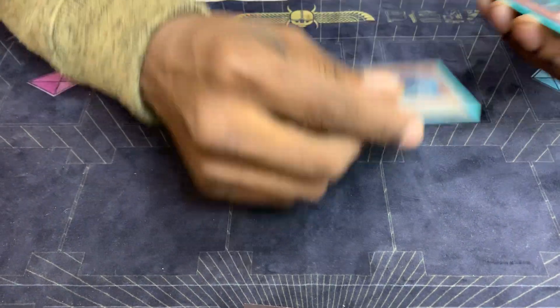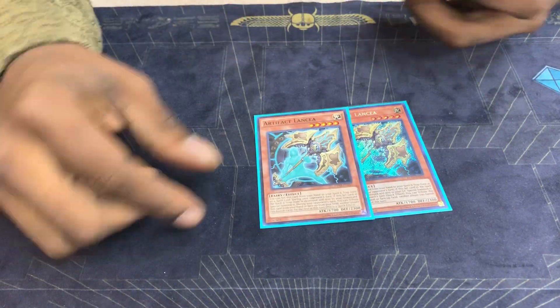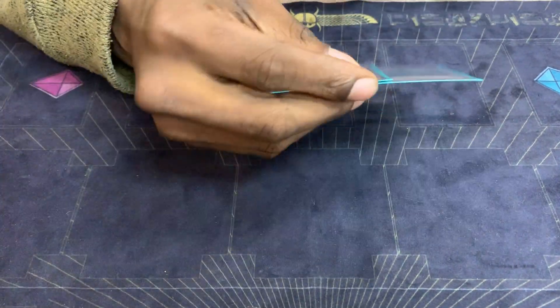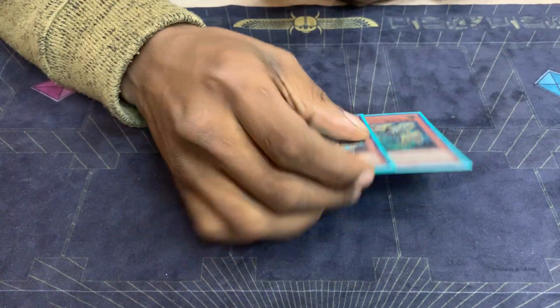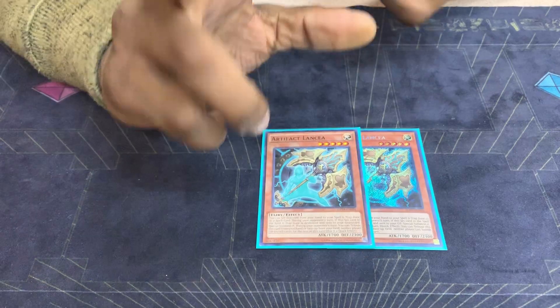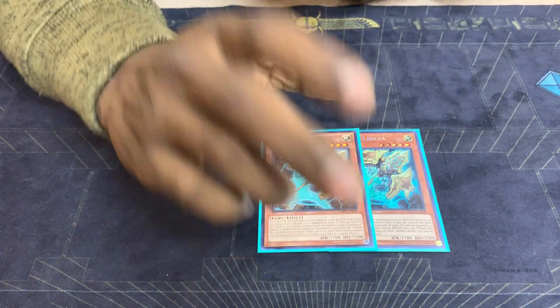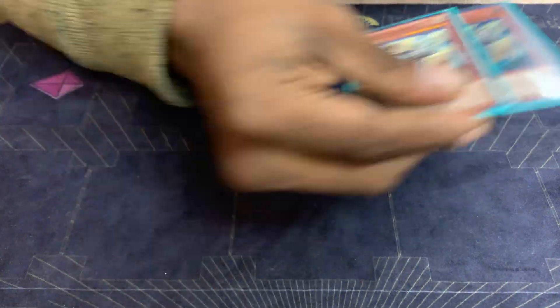Now onto the side. As I stated earlier, third Phantasma. Two Lancia — this card put in work today. It got me to the point where I could beat my opponent and at least throw my opponent off against the first place Thunder Dragon deck. It was good.